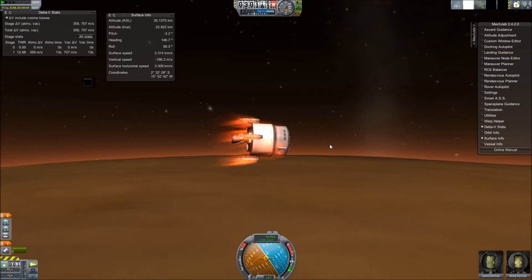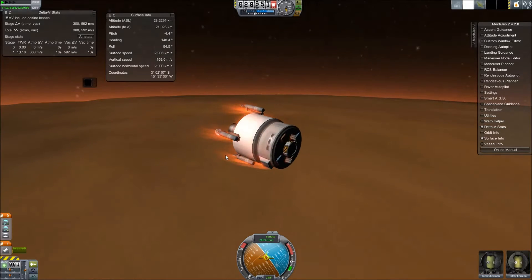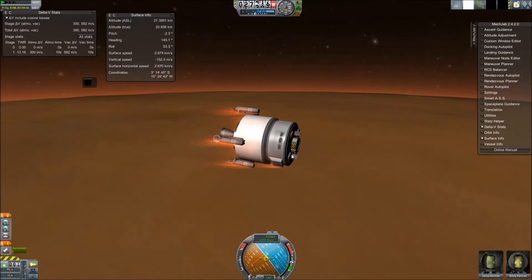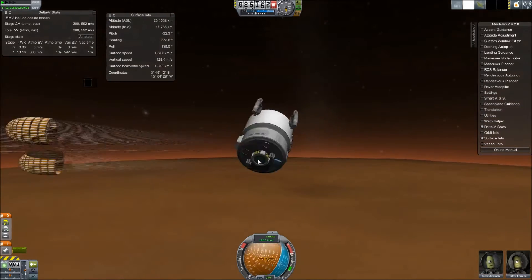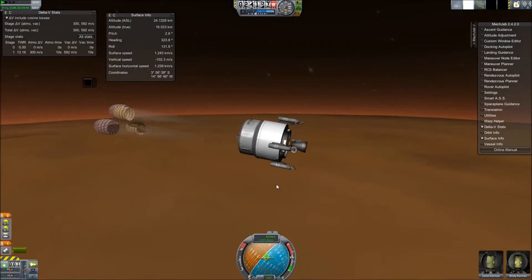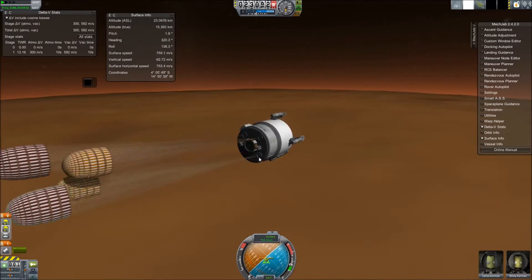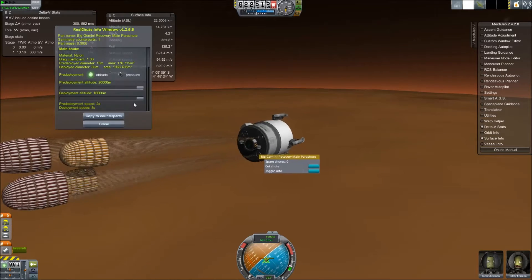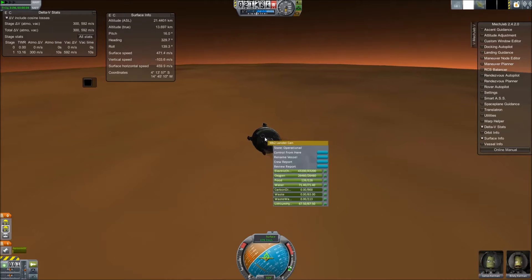Those chutes are using the Real Chutes mod, so I was able to tweak the deployment altitude, which actually saved me. In an earlier Mars video, it was impossible to land with parachutes because they would not deploy — the altitude on Mars was too high, not enough atmosphere, and I had to use the engine. This time I don't have enough fuel to use the engine, so that would have been catastrophic. But with Real Chutes, I set the drogue and main chutes to deploy extremely high.